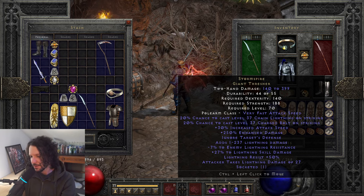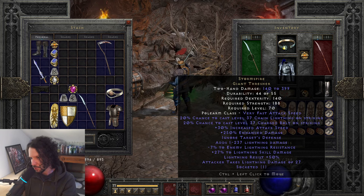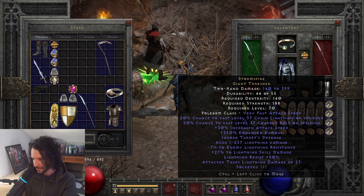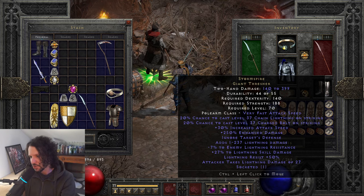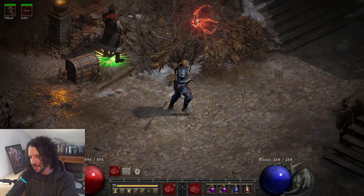I also added negative 7 to enemy lightning resistance and plus 27 to lightning skill damage. The 27 and 7 tie into the existing itemization — 237 lightning damage, 27 attacker takes lightning damage — keeping that 7 theme. Then I put 20% chance to cast level 37 Chain Lightning on striking and 20% chance to cast level 37 Charged Bolt on striking.